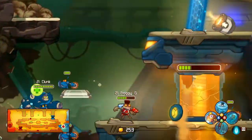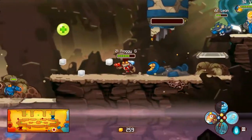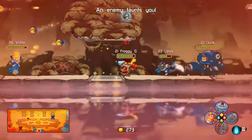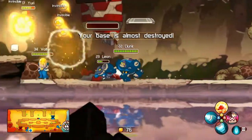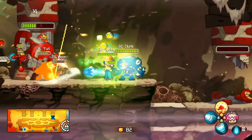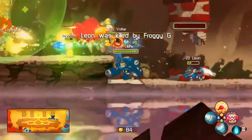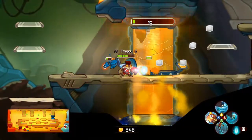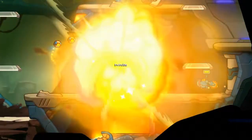Froggy G uses his invulnerability to block the first hit, hightailing it out. He blocks the entire damage from Clunk's self-explode. What is Team Blue going to do against this Froggy G — he's just too fast to catch. They ignore Froggy G and go for the base kill. Leon seems to be out, but it's actually Leon's clone tanking the turret. Leon fights Froggy G, and Froggy G takes out Leon — now no one is left defending. Is Team Blue coming back in time? No — Voltar arrives but can't do much about it. Team Red picks up the win.